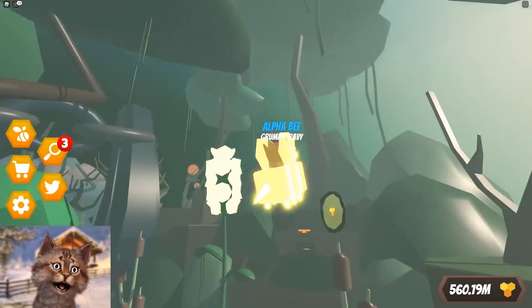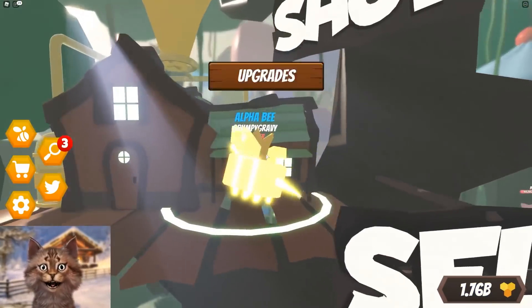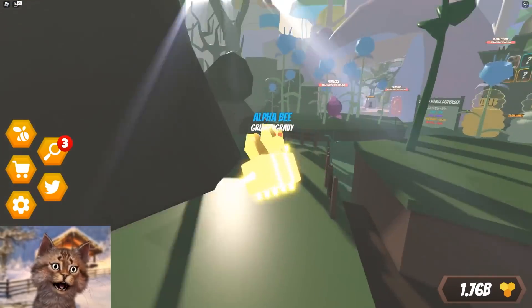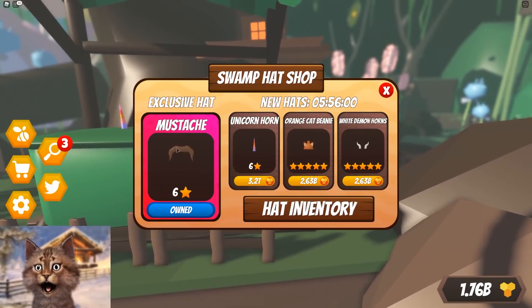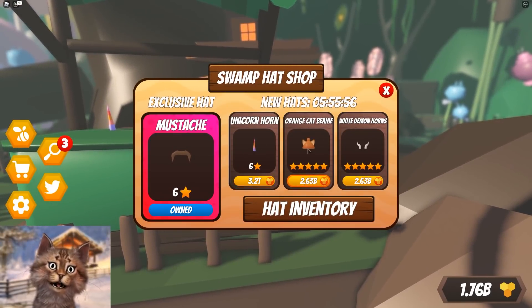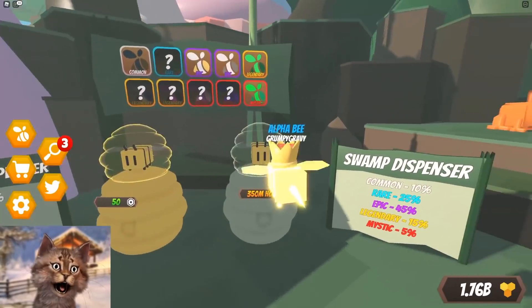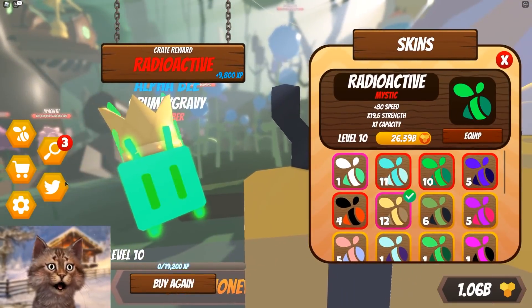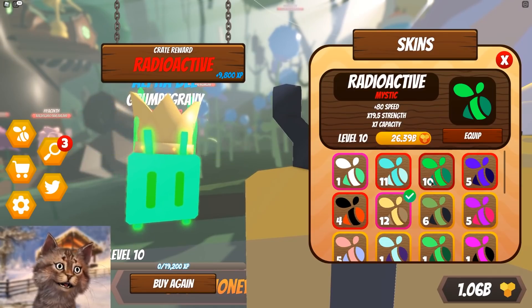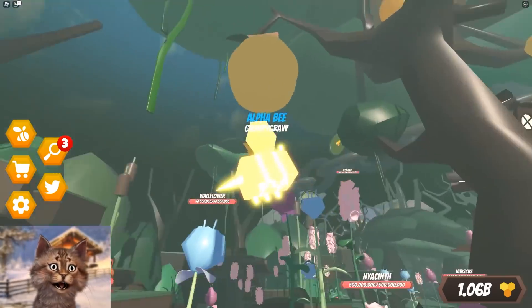The chest should be right here. Let me grab the chest and use this money to upgrade all my stats. Next upgrade is 10 billion. We can check out the hats - there's a turd hat, a unicorn, an orange cat beanie. I kind of want to get that. Let me open one of these bees. I got an Energy bee... whoa, we got a radioactive! That actually upgraded my radioactive one for free. But my Firefly is kind of OP so I don't really need to use that.